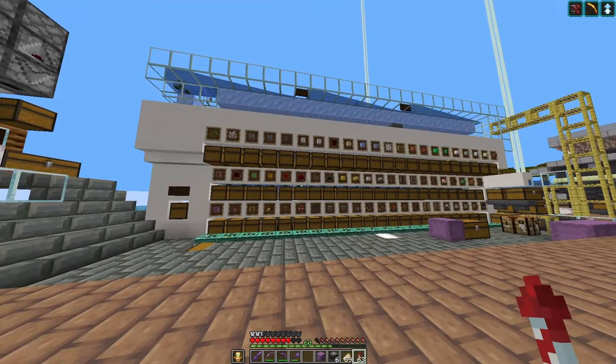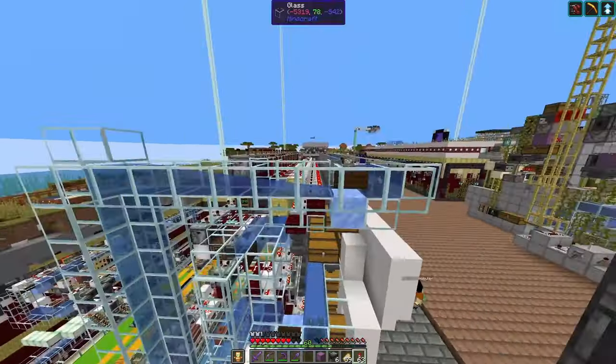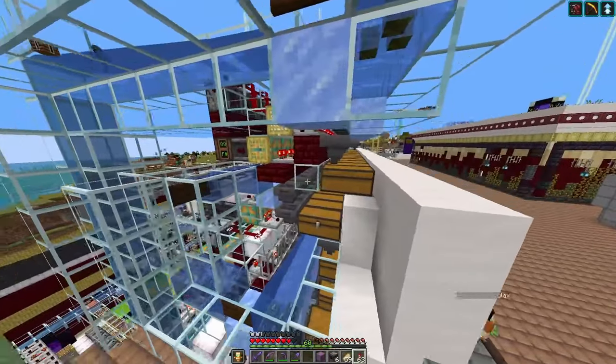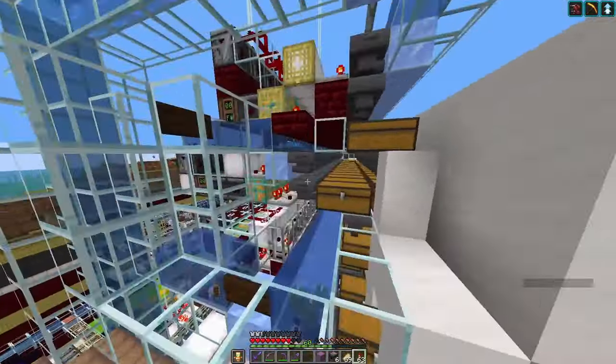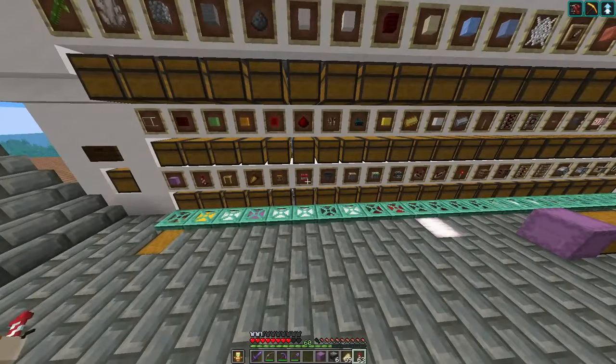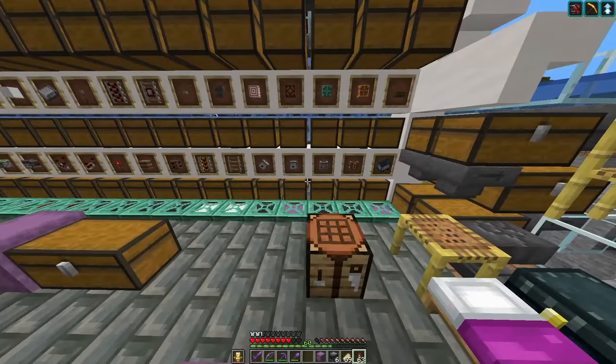To refresh your memory, this is the factory, which is on the surface just a regular sorting system with an input and a shulker box under order and three rows. But the lowest row contains auto-crafted items, which are my redstone supplies.